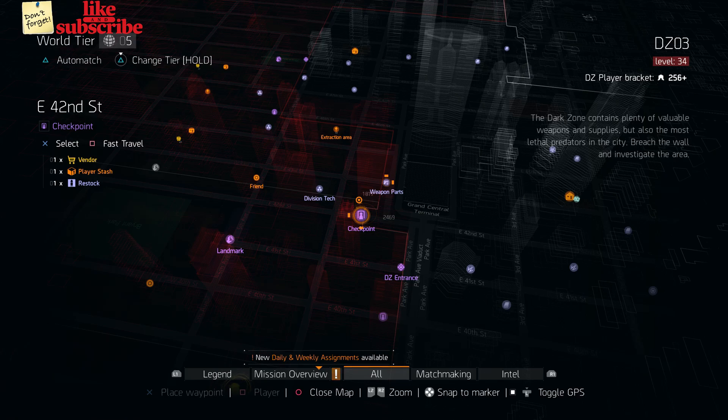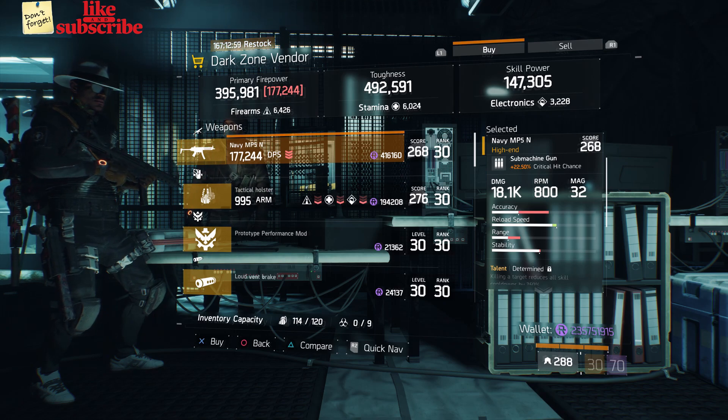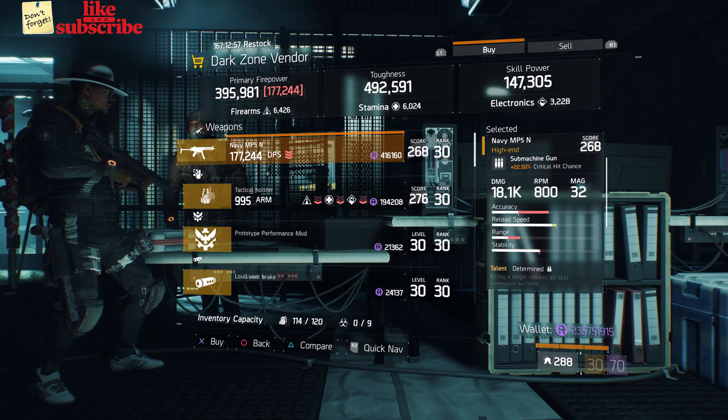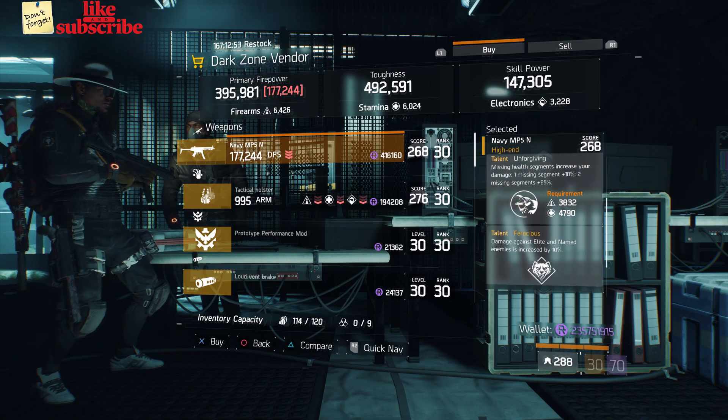For our next gear items, you're going to head over to East 42nd Street Checkpoint. Here the Dark Zone vendor has a Navy MP5M with a gear score of 268. It has 22.50% crit chance and the talents are Determined, Unforgiving, and Ferocious.